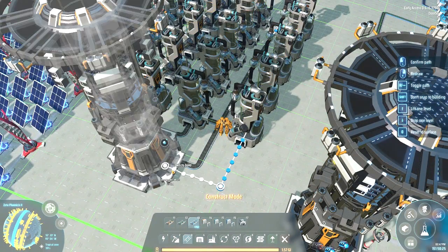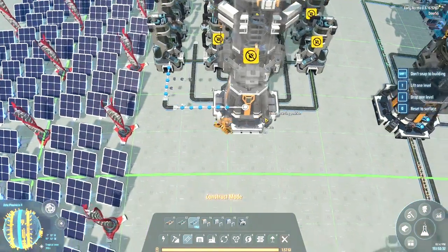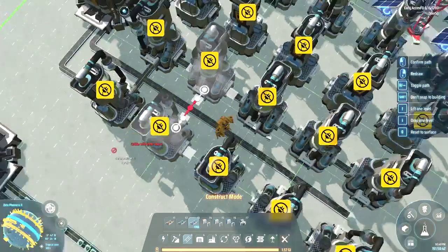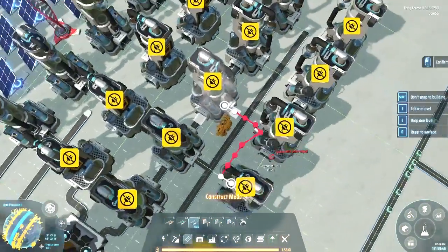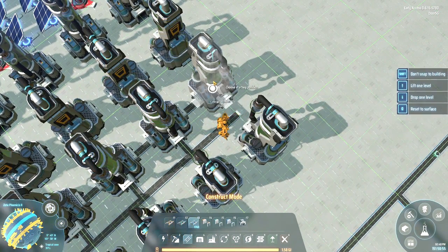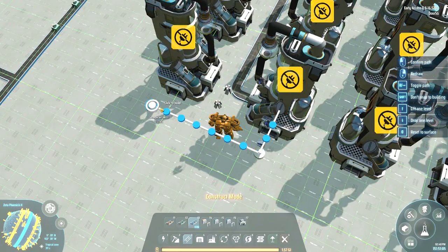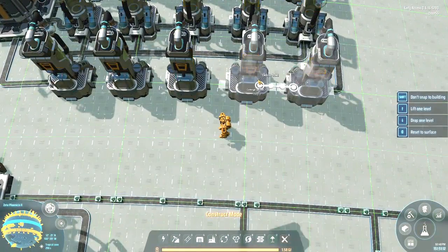So this is going to be coming back down and going back into the tower, and the same thing with this side. I have to remember that as I'm placing down the belts so I don't accidentally have it going the wrong way and causing a backlog. The hitboxes are a little wonky. We can just drag this down and back in, and we're just going to have it cycle back through in a big loop. That's going to turn out the deuterium.